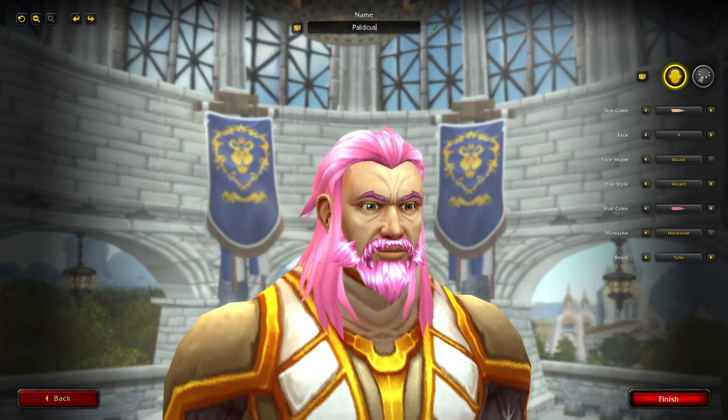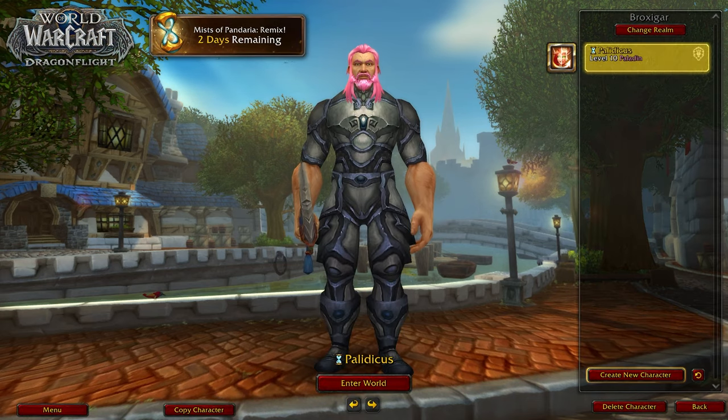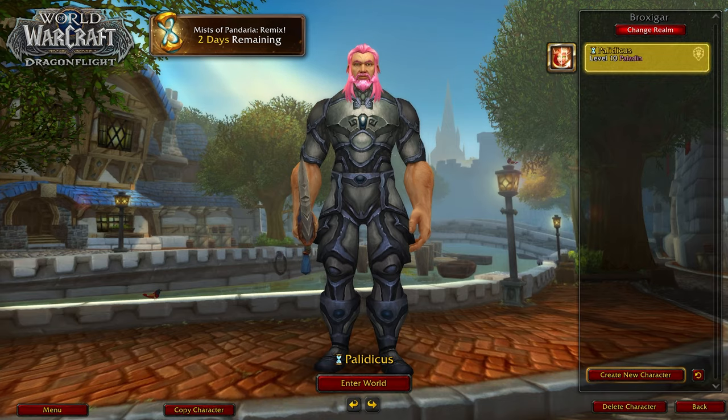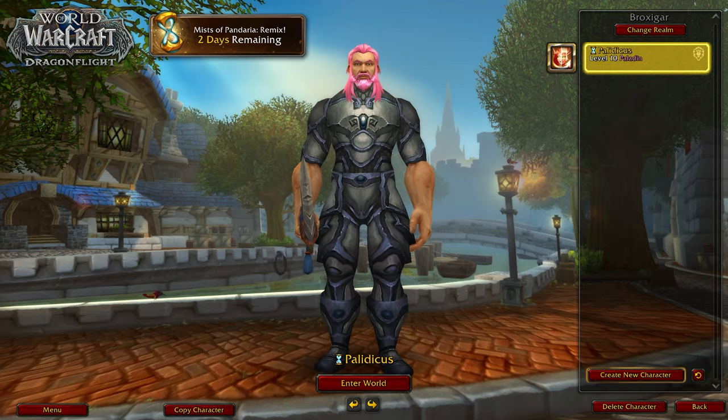I went ahead and just threw this character together — got a nice human paladin. As you can see they start at level 10, and they're going to have this hourglass next to their name that will indicate that they are specifically a time running character.